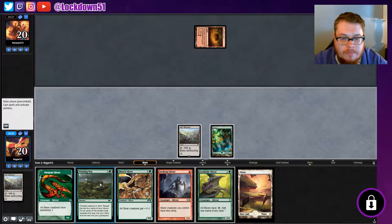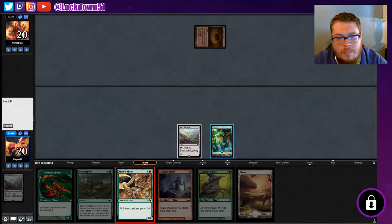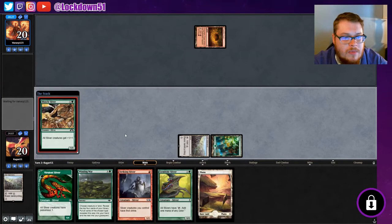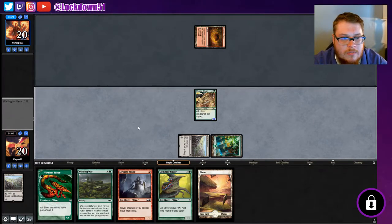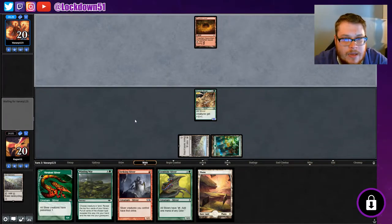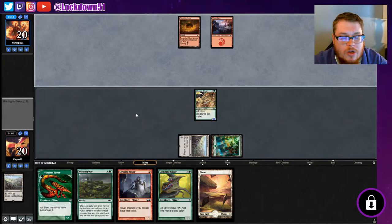Could go for a Winding Way, try to drop a couple things next turn. We'll play a lord — it may get shot down — but we do have the Winding Way and we've got to get pressure on these guys. They had a cycling land which was good, gave us a second one on turn one.